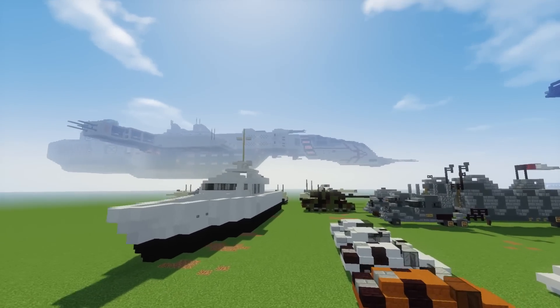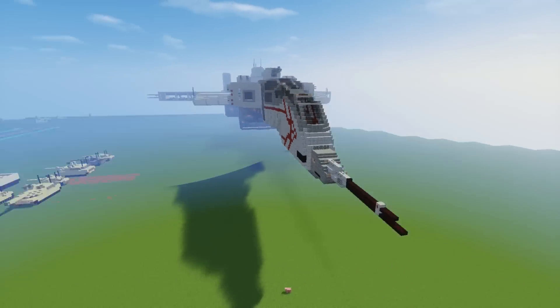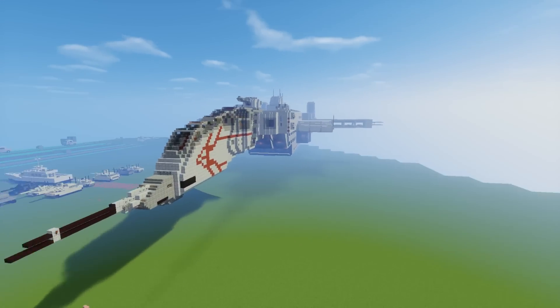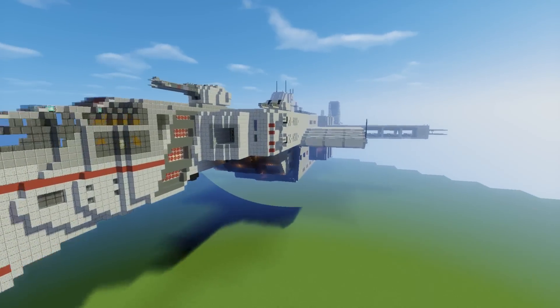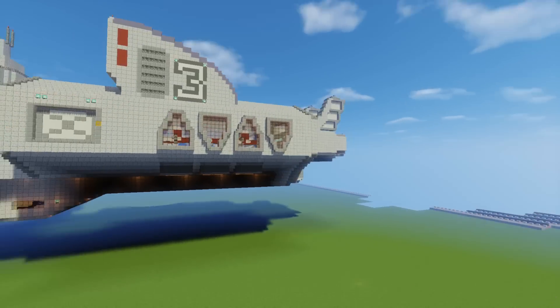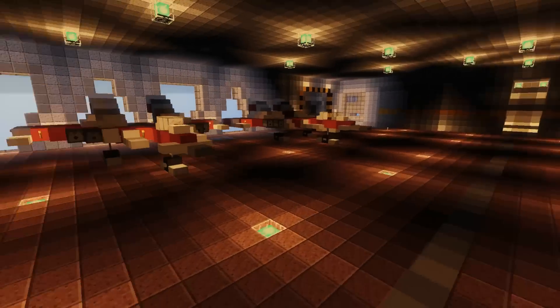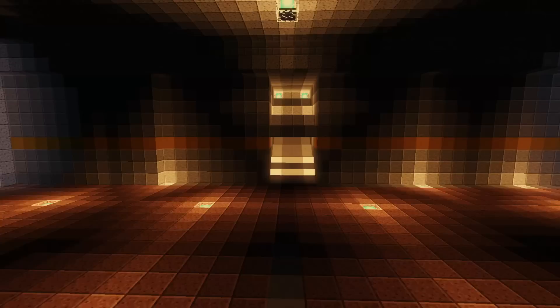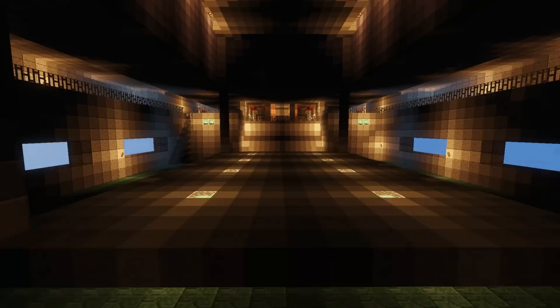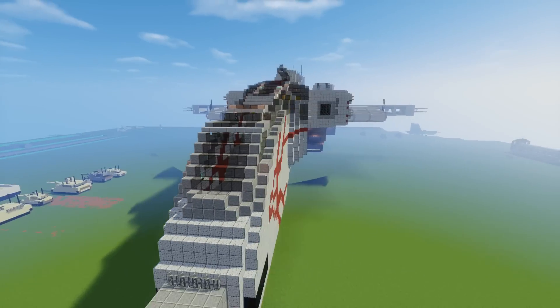That's the Rika class cruiser — that's from when I was doing sci-fi. I was into sci-fi building and I wanted to build something like Halo but also something original. Here's the inside — we have a hangar bay and a lot of it is kind of empty because I haven't really worked on it much. But it looks really nice on the outside.